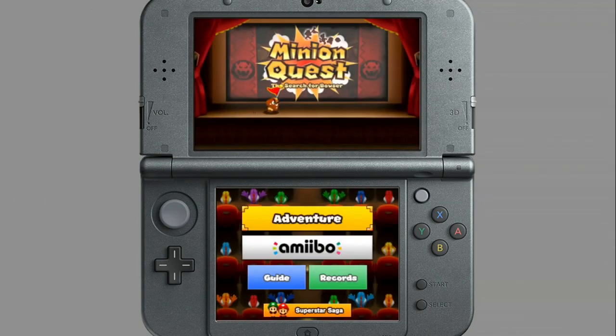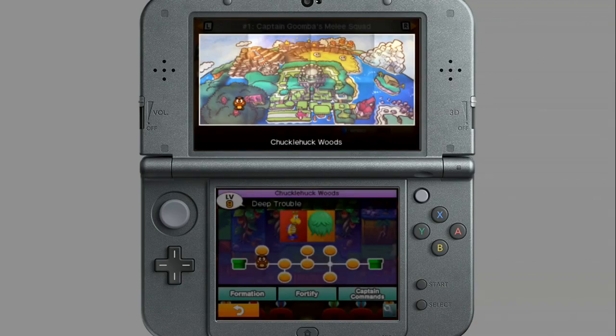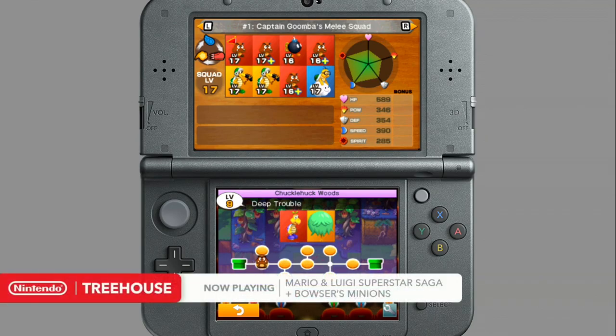This is a parallel story happening alongside the events of Mario and Luigi doing their thing. It tells the story of what happened after the Koopa Cruiser crashes and what happened to all of the minions that scattered across the Bean Bean Kingdom. But this has entirely different mechanics — it's a completely different battle system. So this is definitely not a throwaway mode, and it's by no means small. It's huge. There's a whole story.